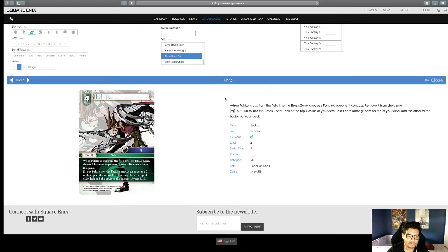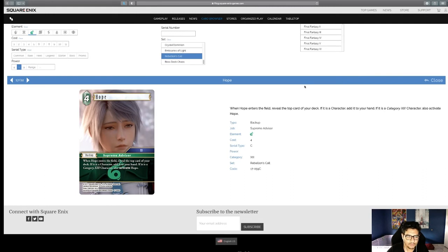Fuhito — when he is put from the field into the break zone, choose a forward your opponent controls and remove it from the game. Also look at the top two cards of your deck, put one to the top and one to the bottom. He's a four-cost with a latent effect to remove a forward from the game, which I like. A one-of might be just enough to organize your deck around. It's better to play him early and hold him — decent card overall.